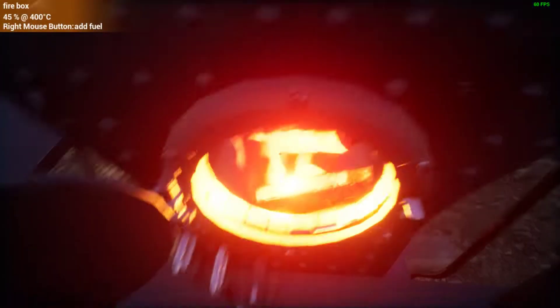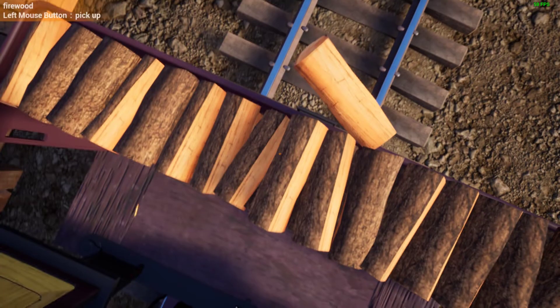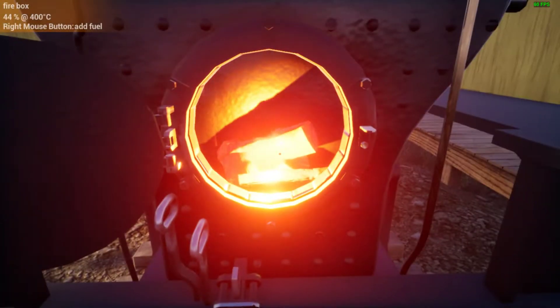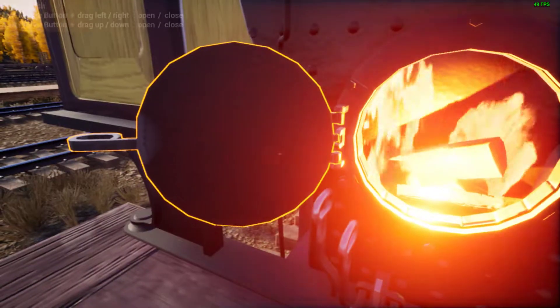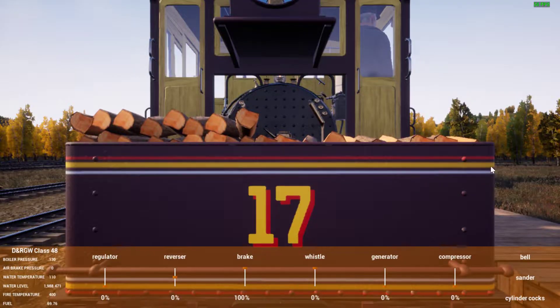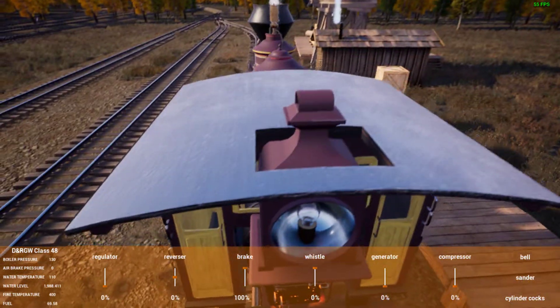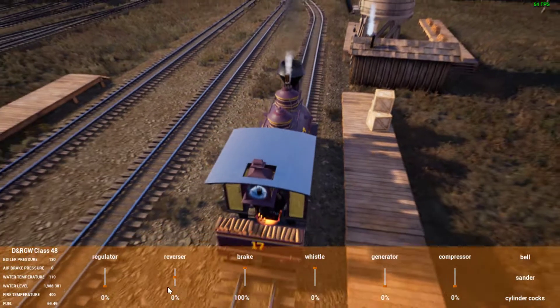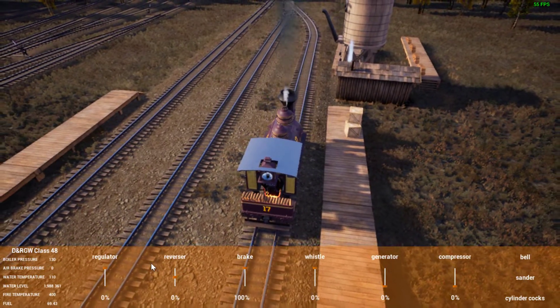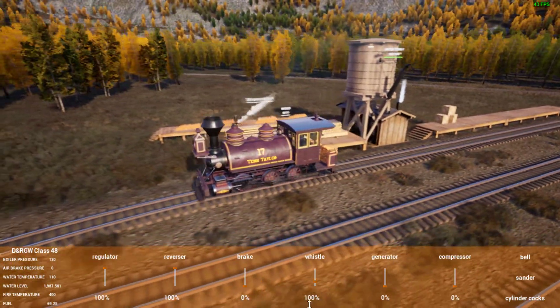What's the fuel level here on the Tennessee Taylor? Already down to 45%. That headlamp is getting in the way — the headlamp is going to be a pain for a while, I guess. My only gripe with this locomotive is they need to put that headlamp further up. Anyway, let's get her going. Come on, Tennessee Taylor, let's go!